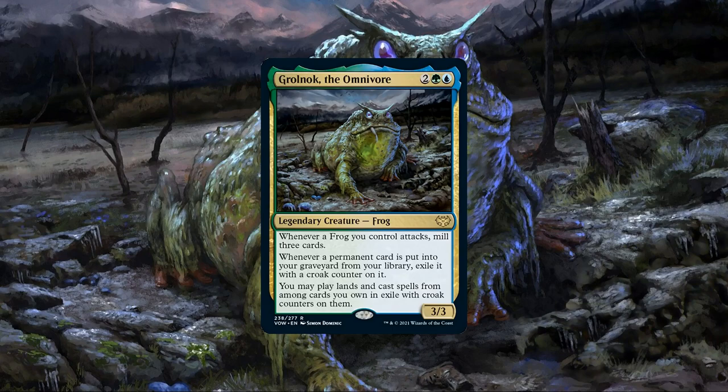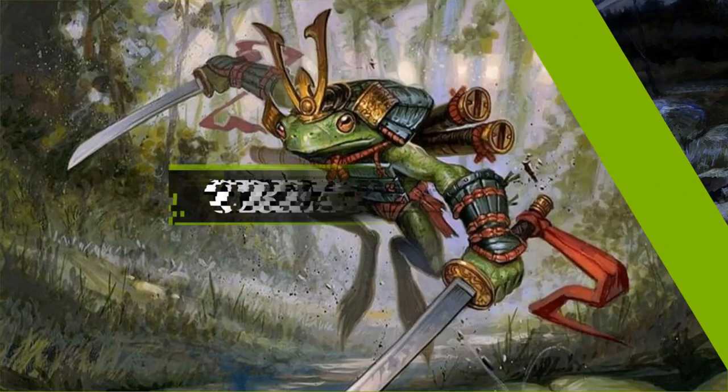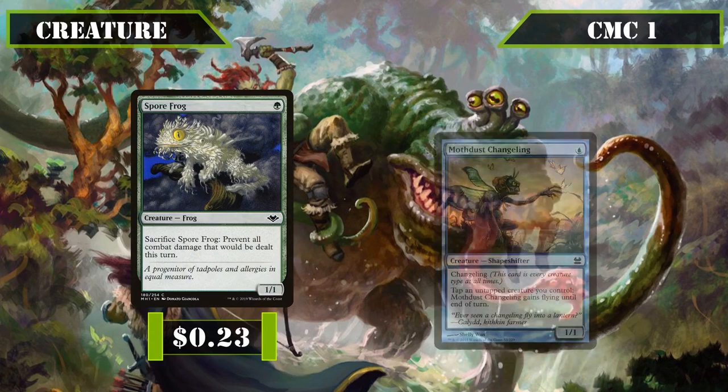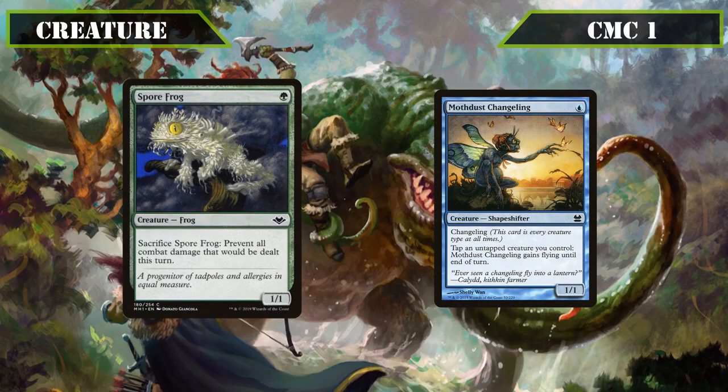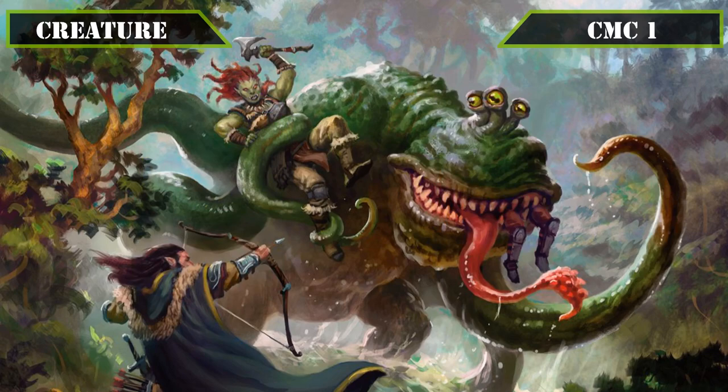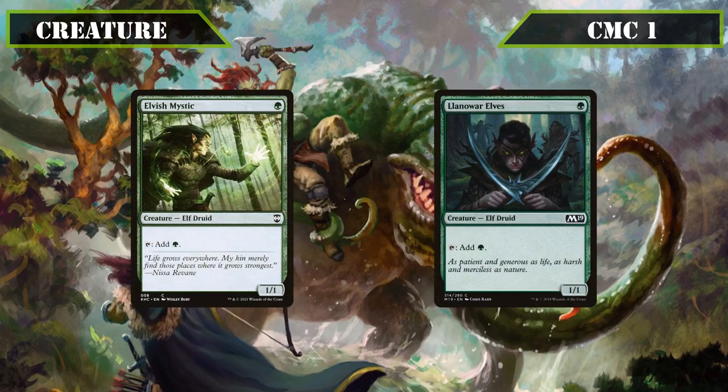So now that we know a bit more about the commander and playstyle, let's start looking at the deck itself by starting with the creatures. Starting in the CMC1 slot, the first half brings us two frogs with Spore Frog and Moth Dust Changeling. Spore Frog is a 1/1 that we can sac to prevent all combat damage that would be dealt this turn, both functioning as a source of mill alongside our commander and a way to protect our other frogs on otherwise stalled board states. Moth Dust Changeling is another 1/1 honorary frog thanks to Changeling that can tap another untapped creature we control to grant it flying until end of turn, making it an evasive frog we can reliably get over blockers to proc our commander's mill. The latter half of this slot brings us Elvish Mystic and Llanowar Elves, both 1/1s we can tap for a green, serving as mana dorks we can drop early to get our commander out faster or play from exile later.